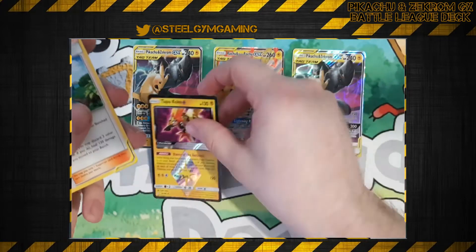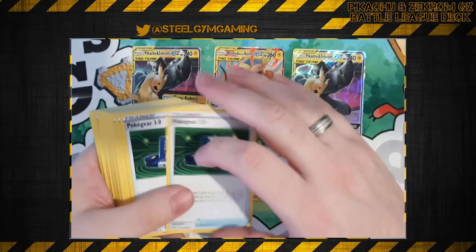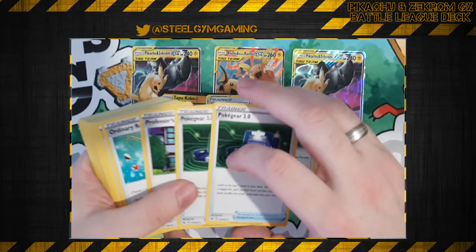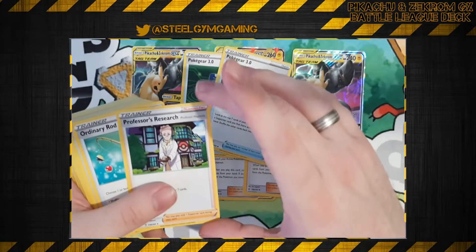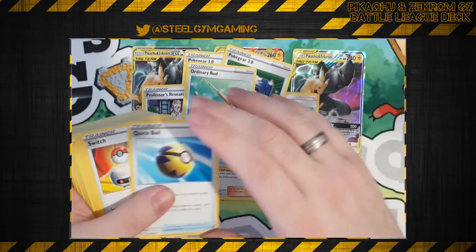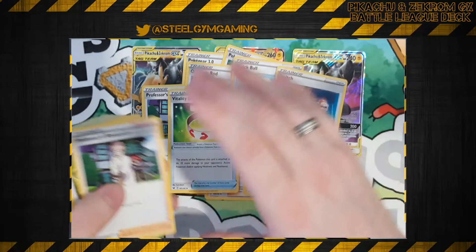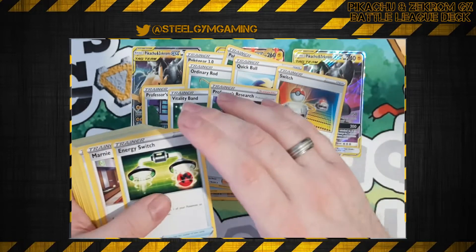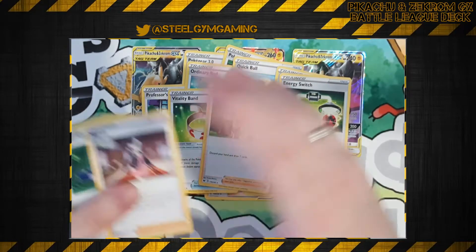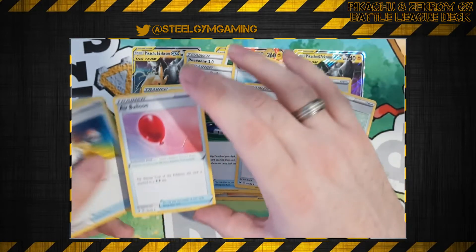So we've got the Tapu Koko Prism Star, two copies of Mallow and Lana, two Pokegear, a Professor's Research, an Ordinary Rod, a Quick Ball, a Switch, an Electropower, another Professor's Research, Energy Switch — they're in a really weird order — Marnie, another Pokegear, another Switch, another Ordinary Rod, another Air Balloon.